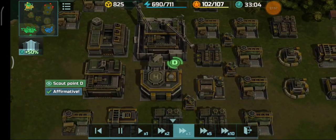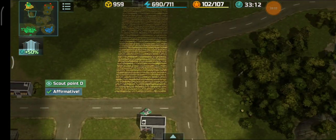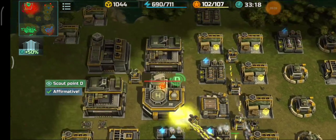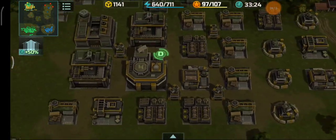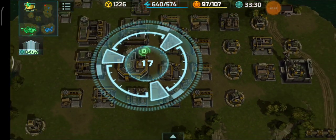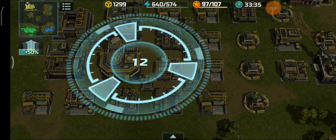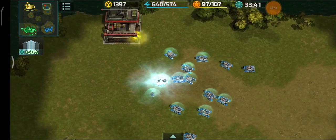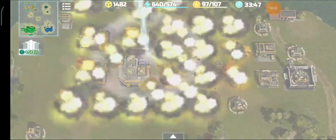I need to scout the yellow player's base to check for pending attacks. There's a sneaky alligator spotted - actually two alligators. There are six gun towers plus anti-air, but that doesn't matter when the space system hits its mark. It doesn't matter how many gun towers or anti-air you have. The red player's base has now been cleaned up and we're bombing the yellow player's base. Bam!